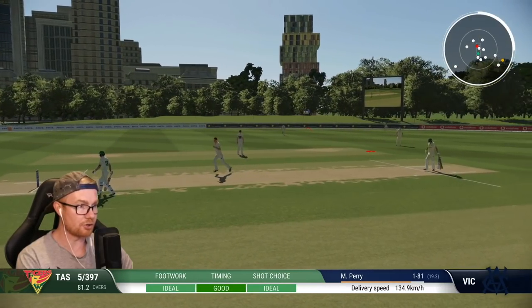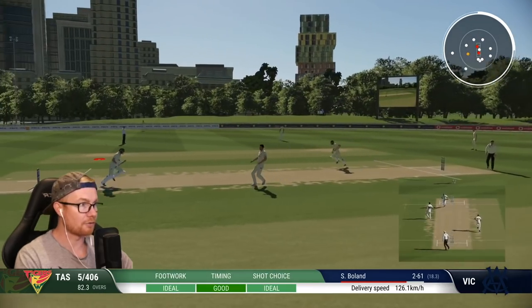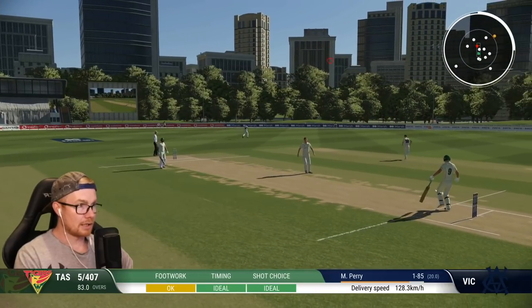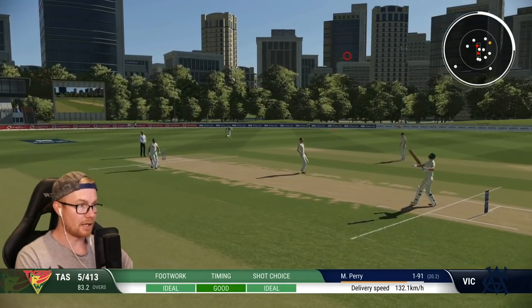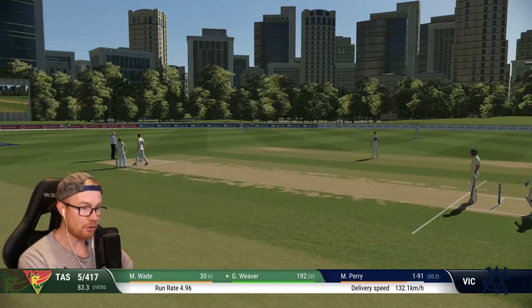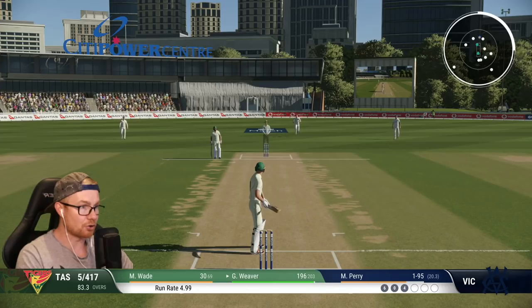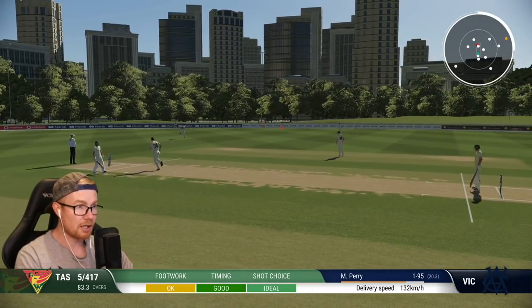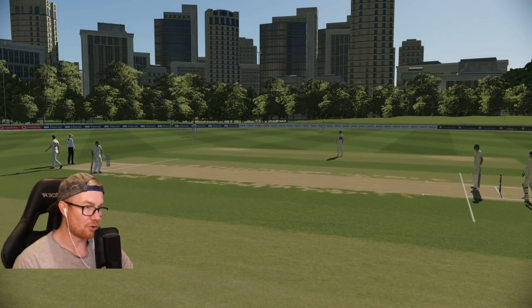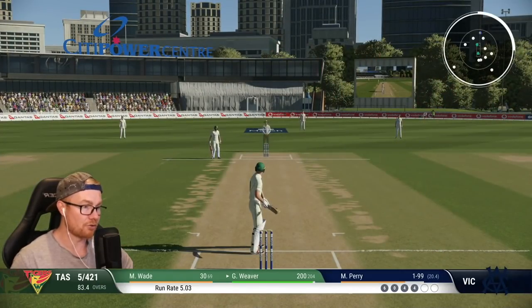That's a cracking shot - that's the 400 as well. Scotty B having a trundle, we're going at five an over which is no good. One glanced for one, that's a dinger. At 196, very aggressive field here when we're going at five. Taking Perry for 10 so far with short cover in, so going for that one - yep, one bounce four. That brings up the double ton! How many have we scored this season - at least three I think. 204 off 98, 44 fours, two sixes.